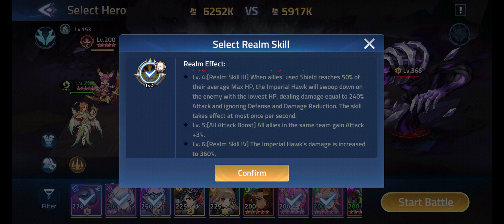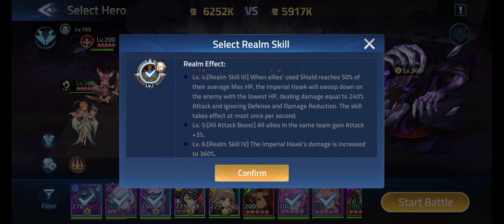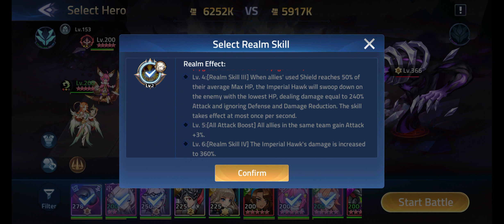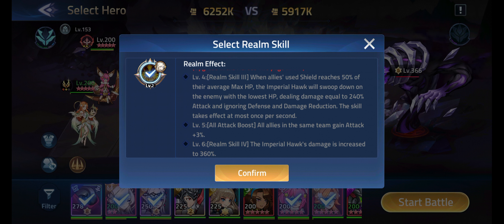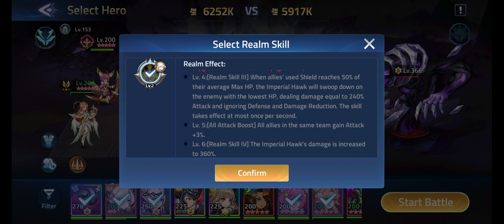The problem is that shields go out really fast. The way you can mitigate this is with Atlas — he gives basically a full HP shield to all your teammates. The problem is he's not super reliable in that aspect because you can only really do it once. You want it to happen multiple times, and Atlas usually does it once or twice in an AOE, so you'd probably get like four procs if you had Atlas on your team.